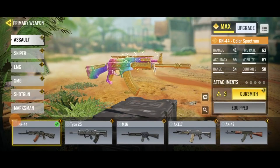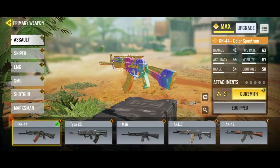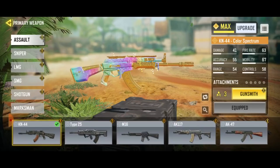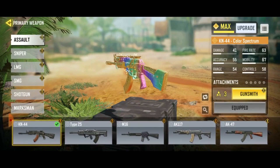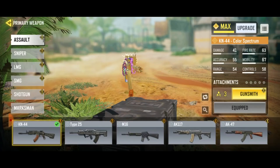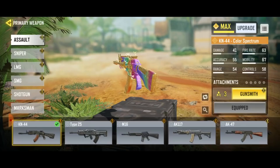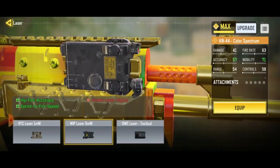Gunsmith is all about finding the right balance — the right balance between recoil, movement speed, damage range, and ADS speed. Now let's move on and try to build the best possible KN-44 gunsmith. In this video, I will be assessing all the attachments and explaining why I choose one over the other, based on my experience using them. I will be starting with what I think is the best attachment.